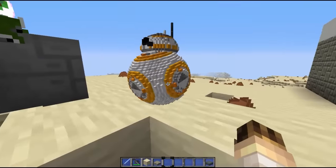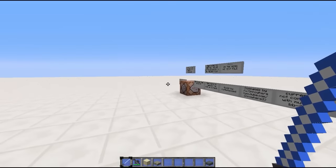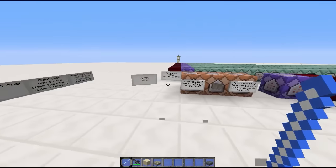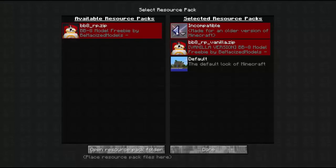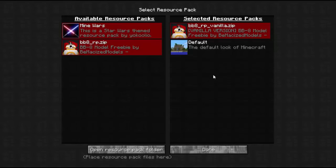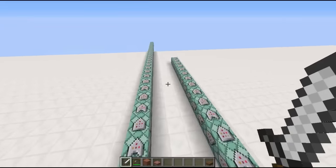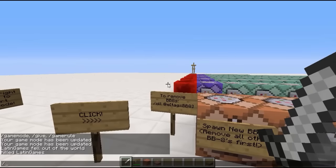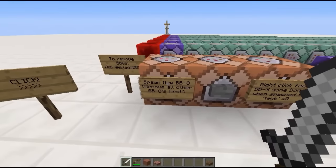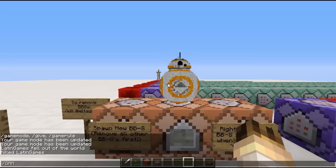Lo importante es que para tener a Viviate hay que irse a nuestra sala especial. Lo importante es que descargarán un mapa que les dejaré en la descripción — espero que no se me olvide. Ese mapa es este que están viendo aquí. Aparecerán justo en esa parte. El texture pack tiene que descargarse uno; yo tengo el de Star Wars The Force Awakened, pero tienen que descargar el texture pack de Viviate, en bajo RP y en bajo Manila. Con este texture pack van a poder ver a Viviate. ¿Cómo sacamos a Viviate? Como pueden ver en esa parte tenemos muchísimos bloques de comandos que son los que estarán dándole vida a Viviate. También tendrán este comando para remover a Viviate, que es barrack 8. Para sacar a Viviate hay que leer el cartelito que dice Spawn New Viviate. Vamos a darle clic al botoncito. Gamemode 3.